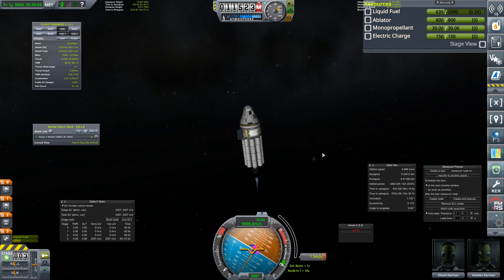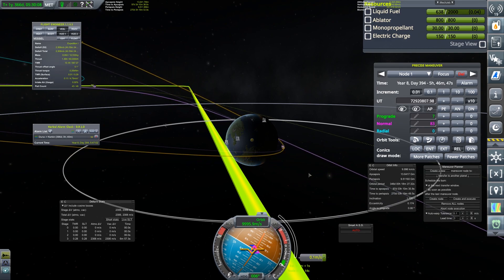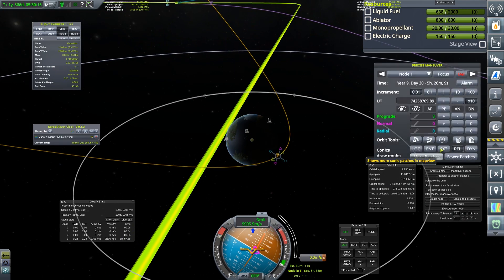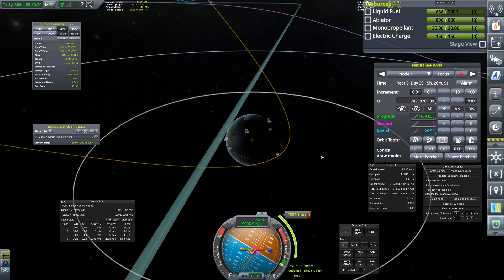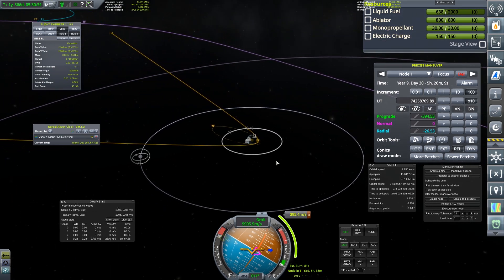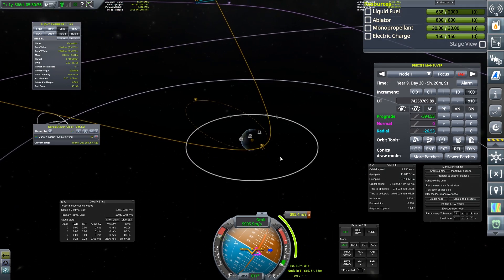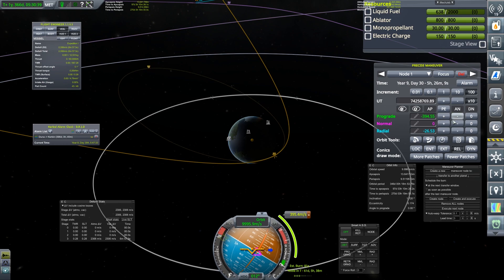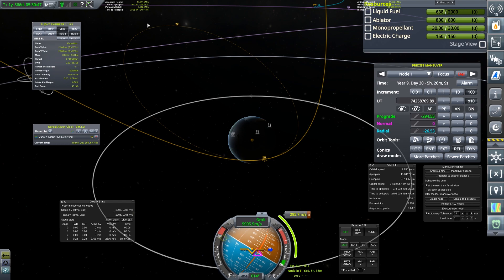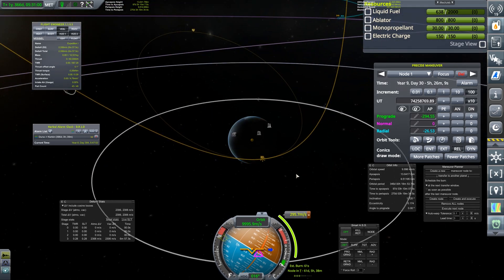This maneuver is done. We've got a 133km periapsis, so now we're going to add a maneuver and set that to circularize — but we're going to make this an eccentric orbit instead, just like before. Perhaps not quite as far as the moon's radius, but still far enough out. That's a whole lot cheaper, or rather, because of the current craft, a whole lot faster — that's the more important point. We can then drop our periapsis very cheaply from out there.